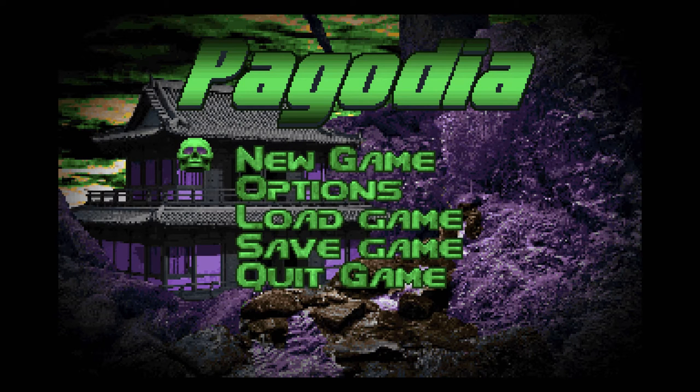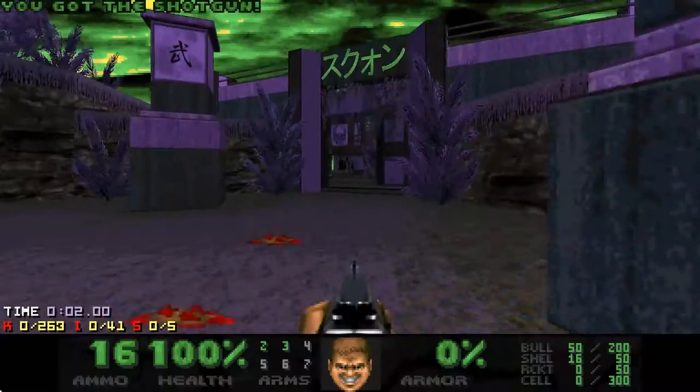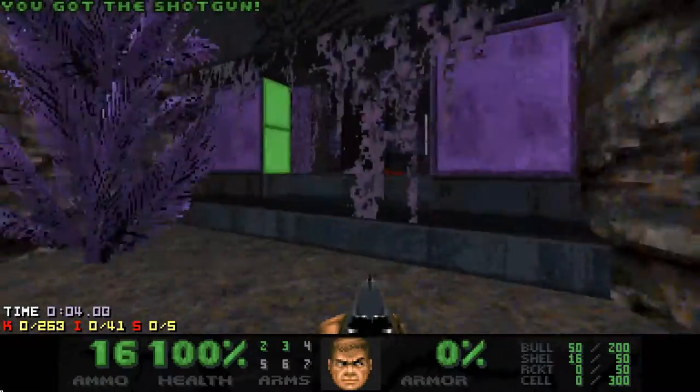This is the continuation of my UMAX playthrough of Pagodia. Today's entry is map 6, Noji Sumira, which was made by Aurelius. This map is very nonlinear and finding a good route for maxing it was quite fun.